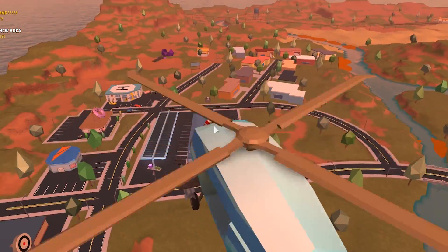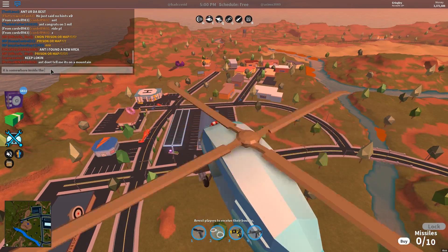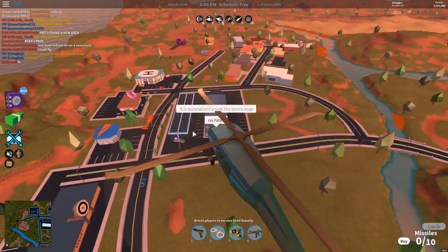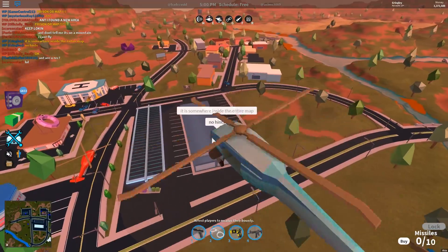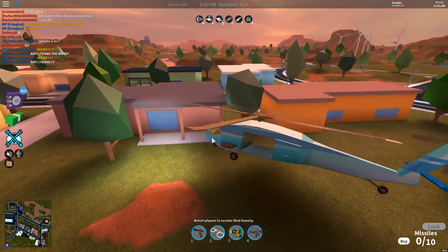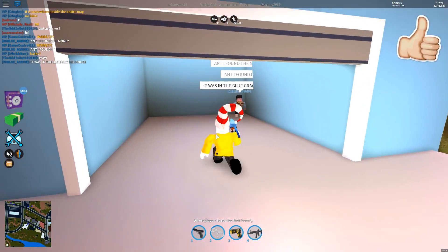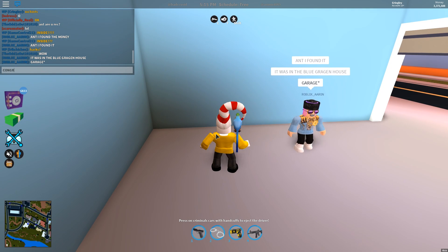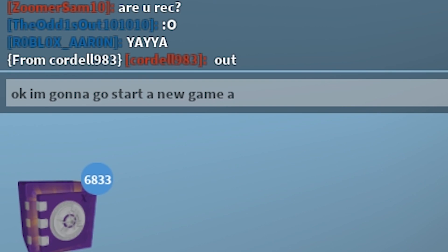Someone mentioned a new area in Jailbreak — keep looking, it is somewhere inside the entire map. No hints allowed! It is not on a mountain, it is somewhere on the map. Actually, there's a car over there — this guy might have found it. Oh no way, did he actually? Oh, someone found it! Yes, somebody indeed found it! It was in the blue garage. Congrats!